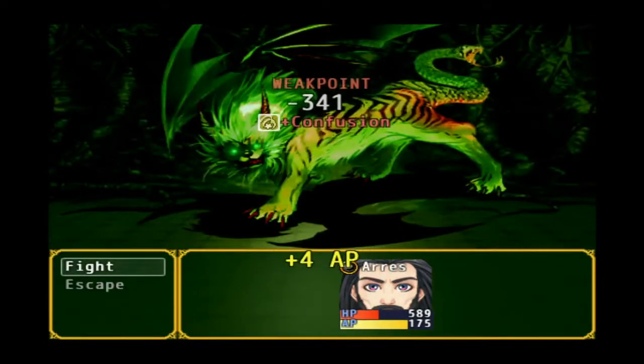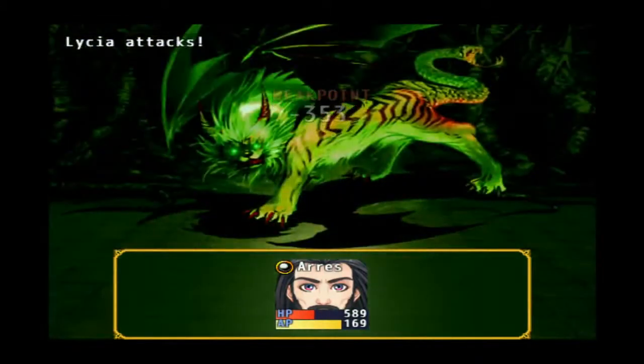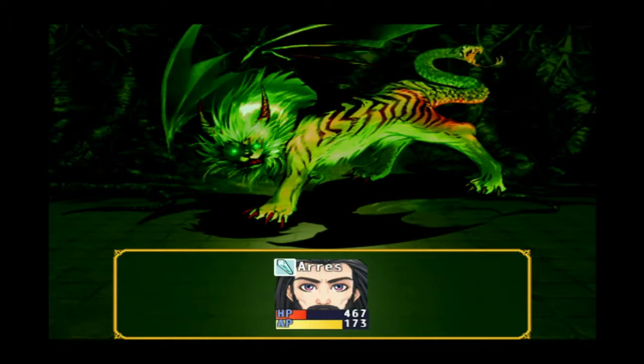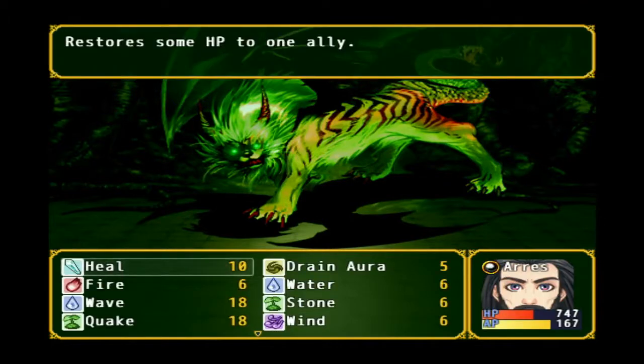Let's use the wind magic. First time using wind here, which she seems to be weak to. Oh, we need to start curing here, as she attacks herself.